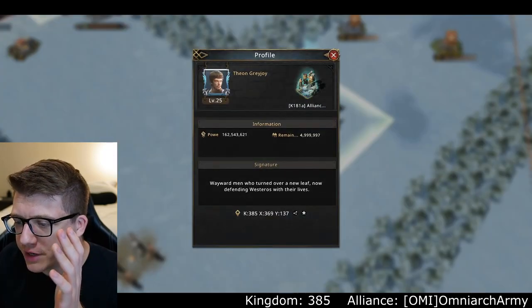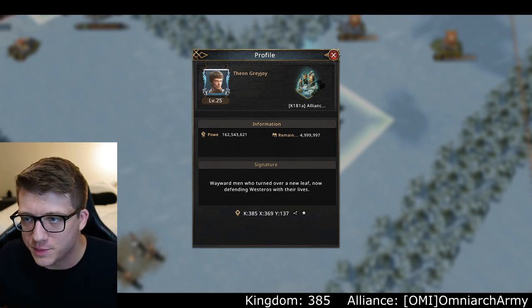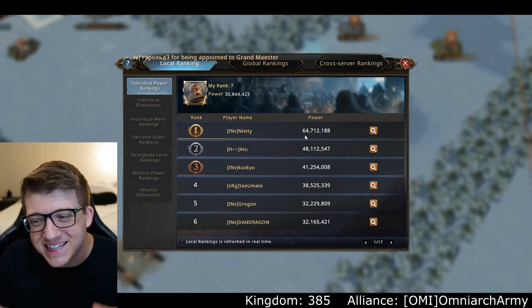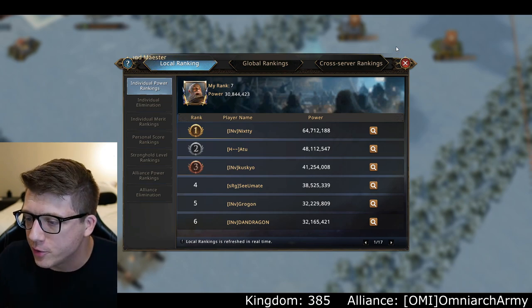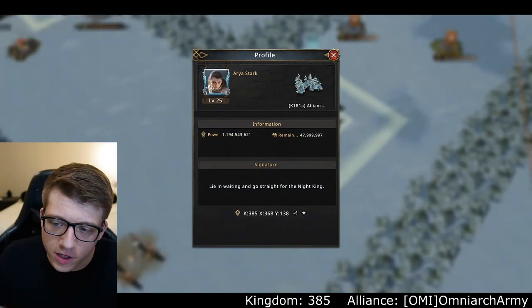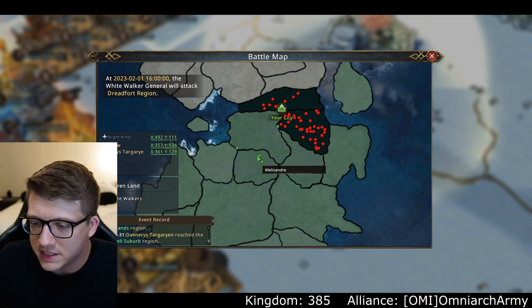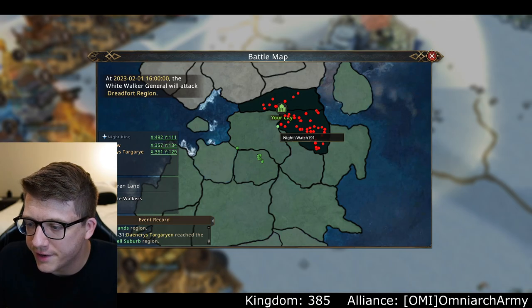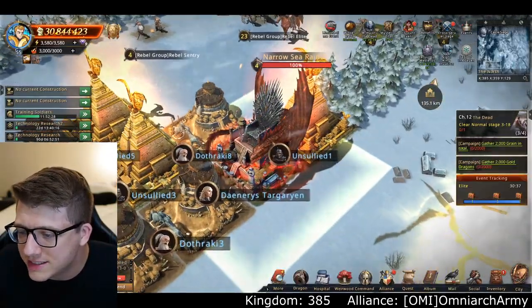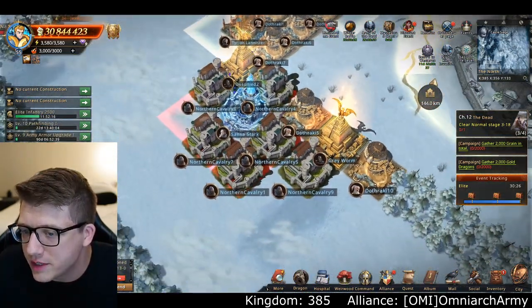We found Arya right here at 1.1 billion — that's insane. It's probably in our best interest to teleport closer to the Starks over here. We've got Melisandre, Night's Watch, and Jon Snow right here. This is like the hive of — oh my god, there's a city skin that looks incredible, and look at these pyramids too. This is probably like the safest place to be.